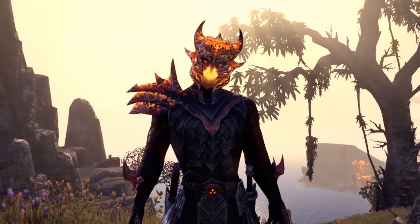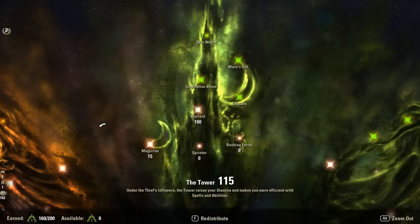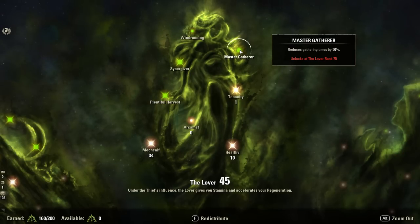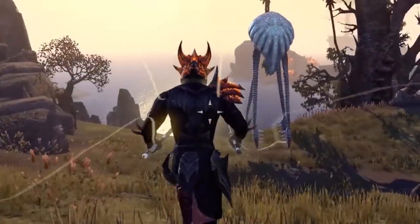Step 18: who knew champion points would come into this? Configuring your champion points can actually greatly help you out with crafting. The Inspiration Boost passive is unlocked with 30 points in the Tower Tree and gives you a 20% XP boost when deconstructing items. The Plentiful Harvest gives you a 10% chance to get twice the number of mats from collecting any resource and is unlocked with 10 points under the Lover Tree. The Master Gatherer passive is unlocked with 75 points under the Lover Tree and cuts the resource collecting time, adding to the speed of your collecting.